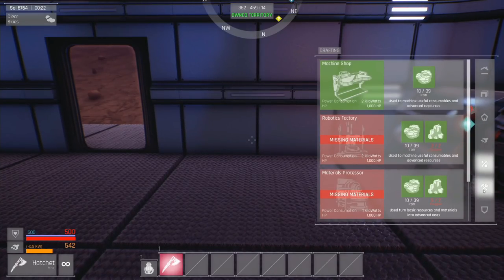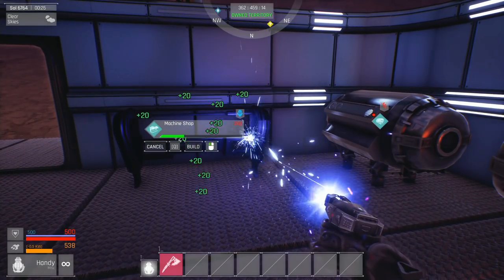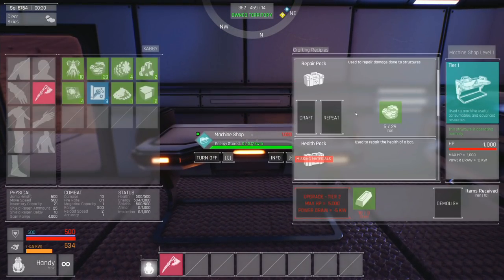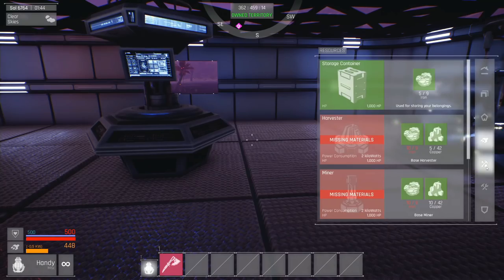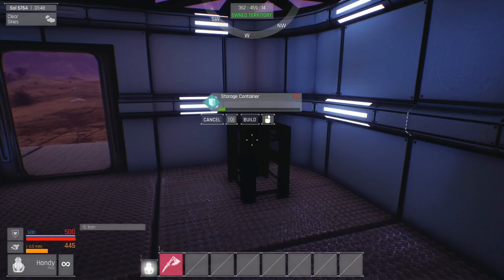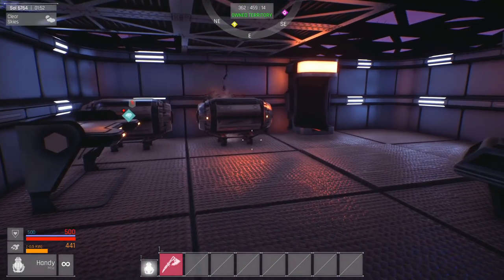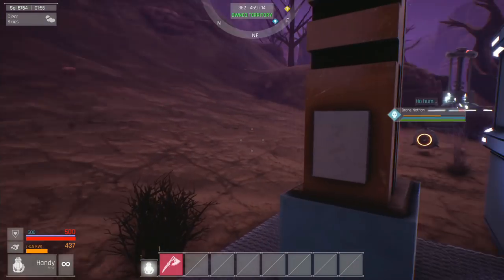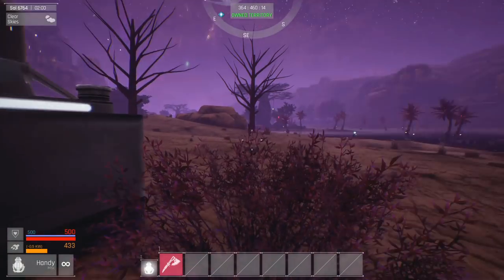We're going to set up a machine shop. A machine shop will allow us to create some basic kits and tools. We're going to require some basic ammunition for our small turrets — here you can see 9mm bullets, repair packs, energy packs, shield boosters, and other various ammunition. We're also going to create a storage container. Your bots will actually make use of the storage containers — for instance, if you have a drone out harvesting, the drone will fill up its inventory, come back and drop off its inventory into the storage container, freeing up room so it can go back out and collect more resources.